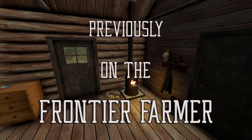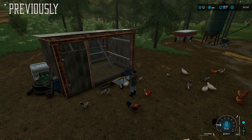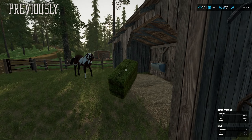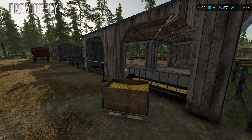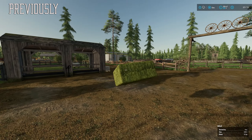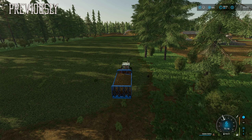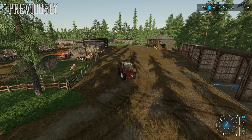Previously on the Frontier Farmer: we've got everything nicely stacked away. The chickens need a bit more feed - this would be the third bale morning top-up of TMR. The pigs are looking pretty good but could do with a bit more base food, and the sheep are nice and easy - we can just lob them some hay. But for now, let's spread some manure on our grass field.